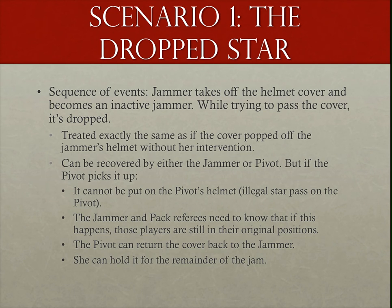In both of these two scenarios, the burden could be on the inside pack refs because the jammer — and by definition the jammer referee — could be at a totally different area of the track. It's also the responsibility of the inside pack refs in the event of a penalty to alert the penalty box staff that the incoming skater is a blocker and not a jammer. The third possible option is the pivot could bring the cover back to the jammer who, if she takes it, can keep the cover or immediately hand it back to the pivot for a successful star pass.